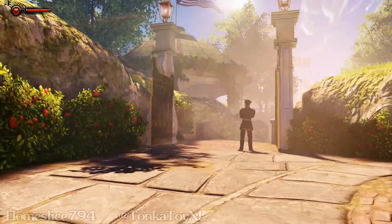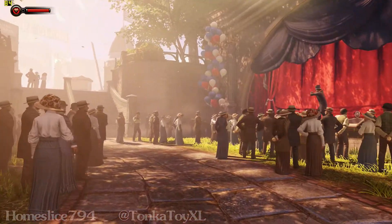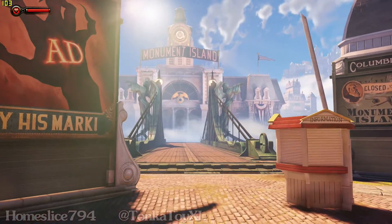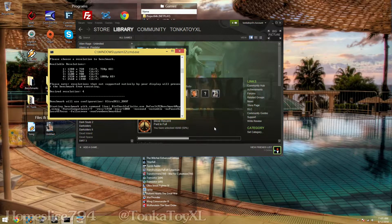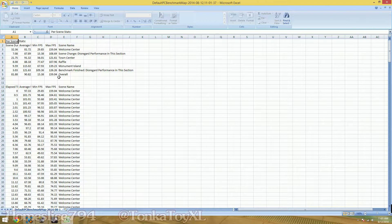As you can see, you got FRAPS running at the top left showing about 90 frames per second. I show you in Notepad what it gave me — on average 90.82 frames per second. I take you to the desktop to show you the benchmarks right here. It says overall max 155 to 159 frames per second, the minimum was 15 frames per second, but the average throughout the whole benchmark was 90 frames per second.